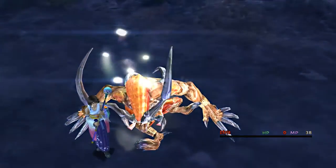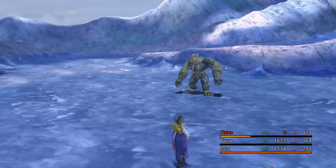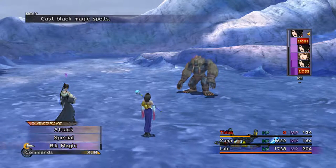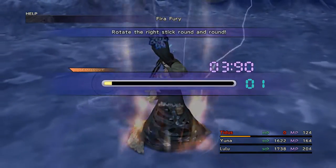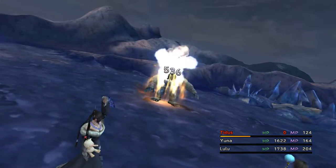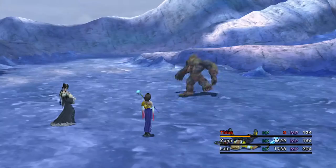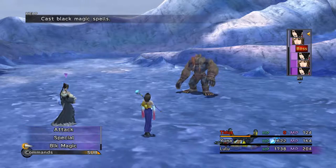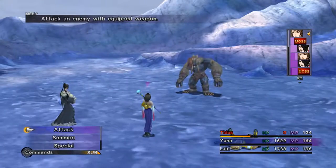We're in a spot of trouble because Titus is down and we have to get him back up. We need to keep Lulu out. Let's use her overdrive - we're going to use Fire Fury. Come on, there we go. That's a pretty big chunk of damage. Lulu, you can go again. Let's hope Wendigo doesn't actually attack Yuna this time. Now let's use white magic to heal Titus - bring him back to life.